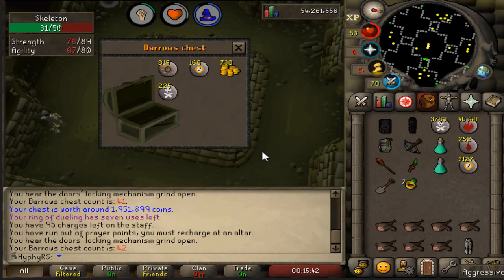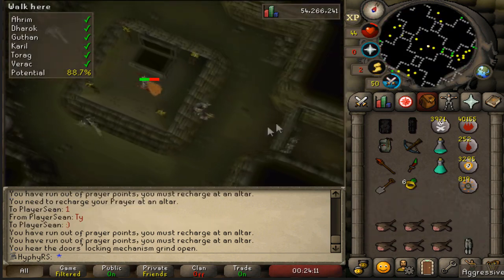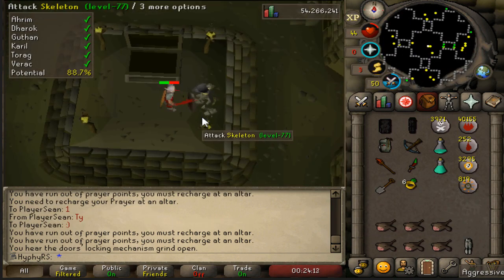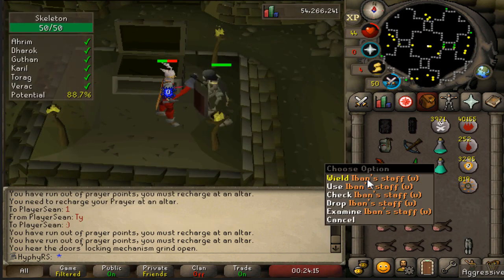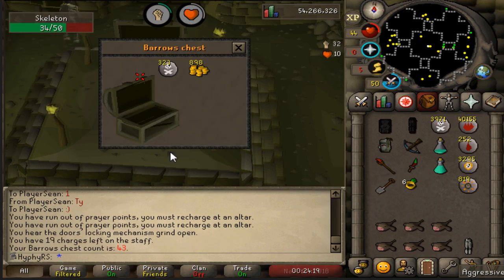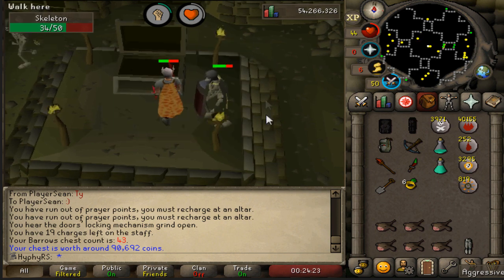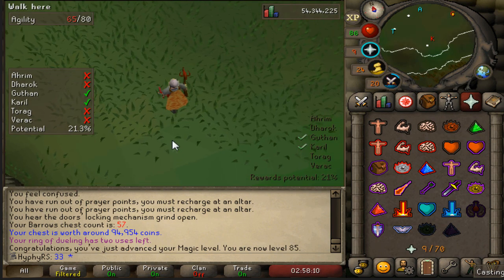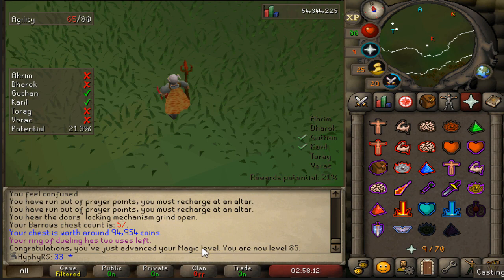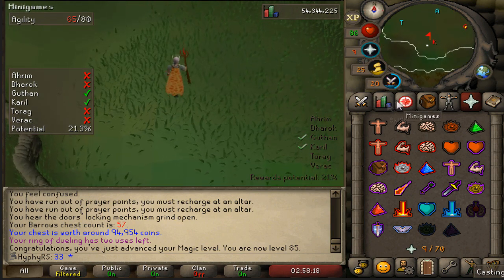See what we can get for chest 42 - solid amount of runes. This is going to be the last chest of the night, I'm running out of Iban's charges with 19 left. That is a solid amount of death runes - definitely not going to complain. Oh and we just got 85 Magic without me really realizing it, I knew I was close but didn't realize I'd get it this soon.